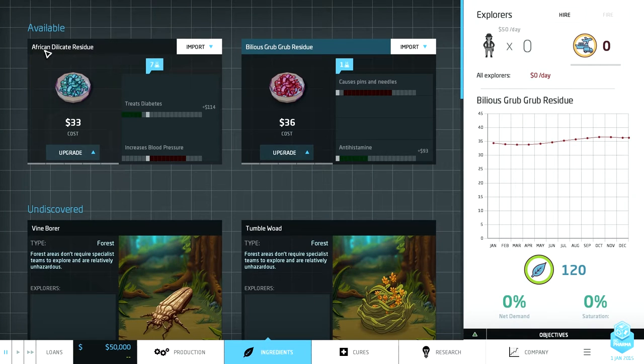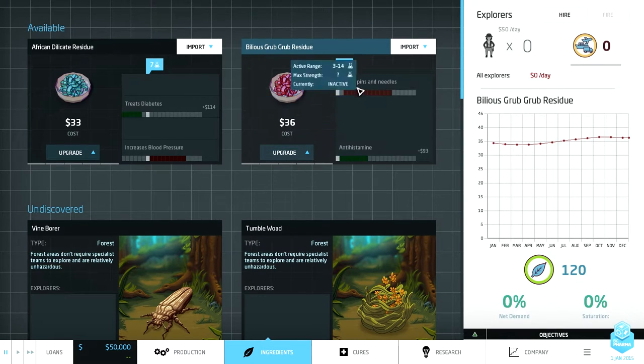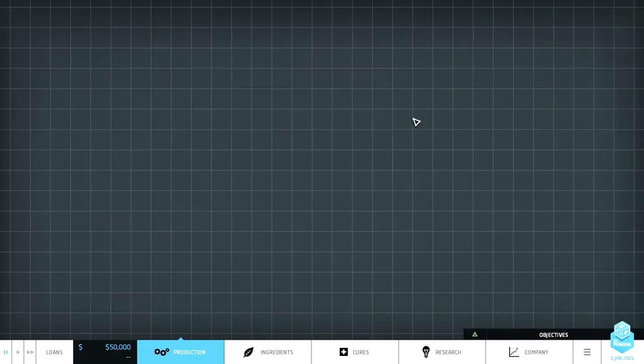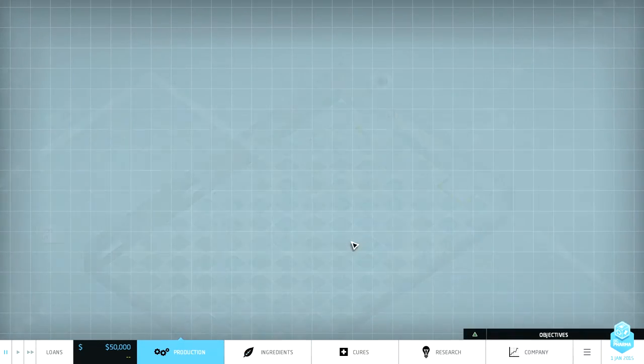We have African delicate residue, which treats diabetes and hyperthyroidism — a standard cure. And bilious grub grub residue, which is an antihistamine that causes pins and needles, but we can remove that with the dissolver. If we upgrade it to alleviate insomnia at level four to six, and hit it with the dissolver at three to four, we can get rid of that side effect. Let's import our grub grub residue first.